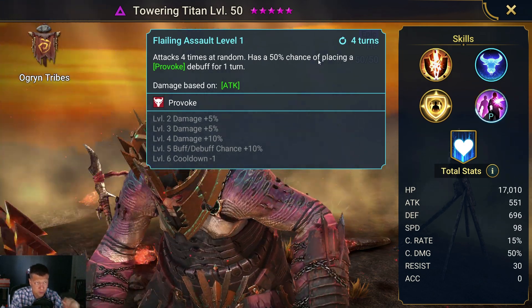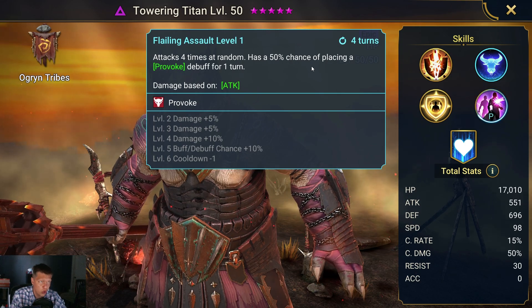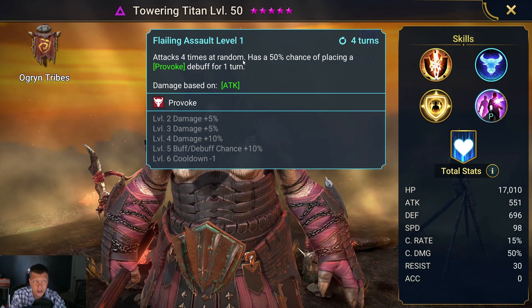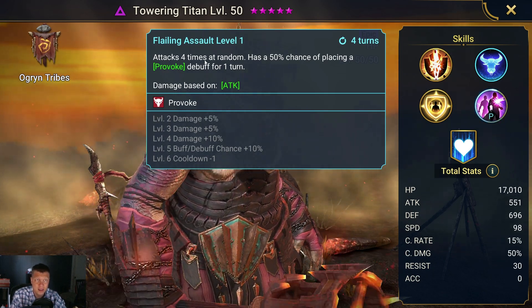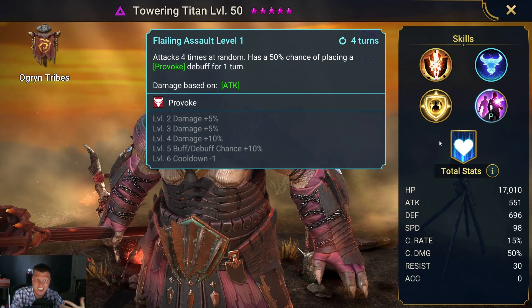His A2 attacks four times with a 50% chance of placing a Provoke. Provoke doesn't work on bosses, so this is mainly an arena ability. But it is a four-hitter, which is good. You can get that on a three-turn cooldown — not amazing but a decent ability.